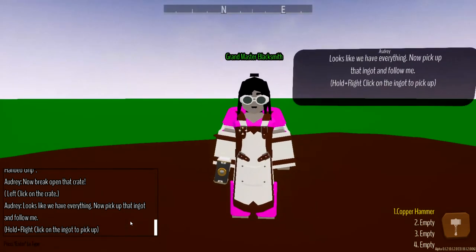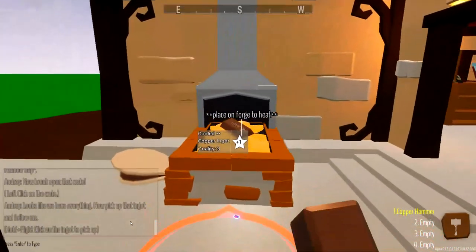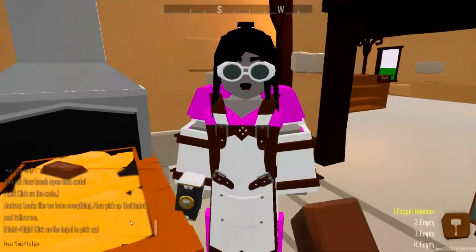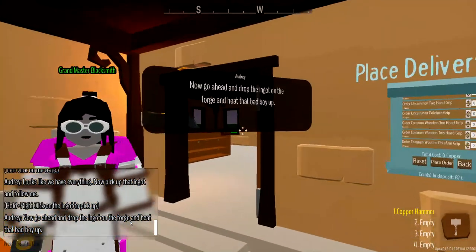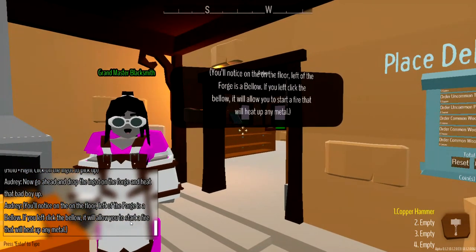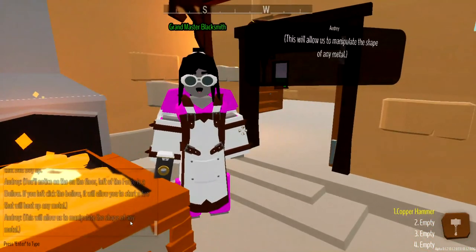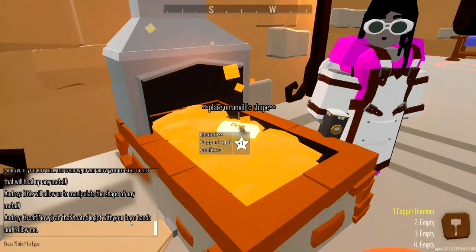Now pick up that ingot and follow me. Hold right-click to carry the ingot. So let's grab the ingot - it looks like we're going to place it on the forge here. So let's drop that there. All right, Audrey, what are we supposed to do? Let's try it again. There we go. Now go ahead and drop the ingot on the forge and heat that bad boy up. You'll notice on the floor left of the forge is a bellow. You can left-click on the bellow and it'll start that fire and heat up any metals. So we have to pump the forge and get the air going into it - that's pretty cool. This allows us to manipulate the shapes of the metal. And that is heated and ready to go.